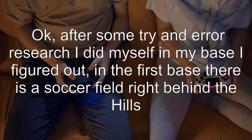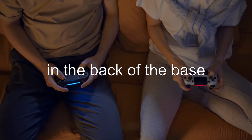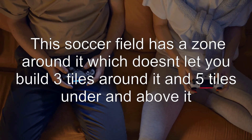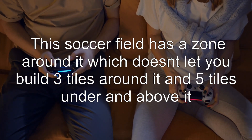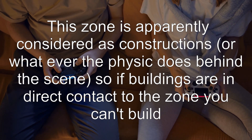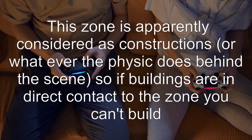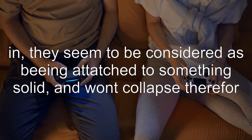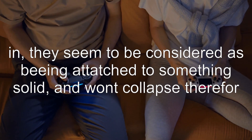In the first base, there is a soccer field right behind the hills in the back of the base. This soccer field has a zone around it which doesn't let you build three tiles around it and five tiles under and above it. This zone is apparently considered as a construction, or whatever the physics does behind the scene. So if buildings are in direct contact with that zone, they seem to be considered as being attached to something solid, and won't collapse therefore.